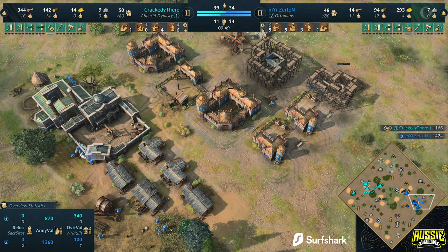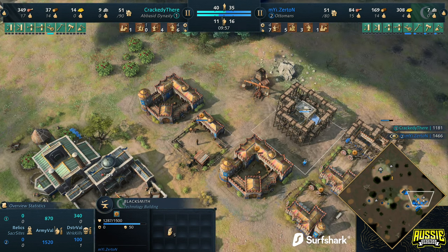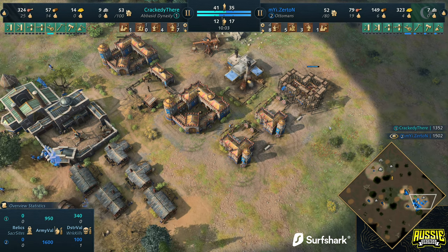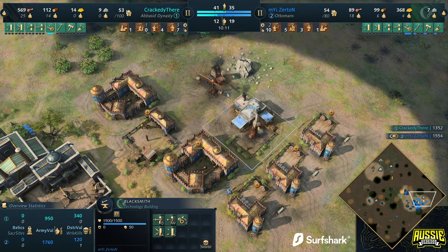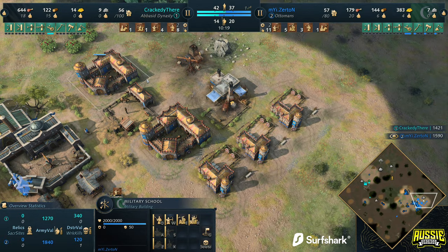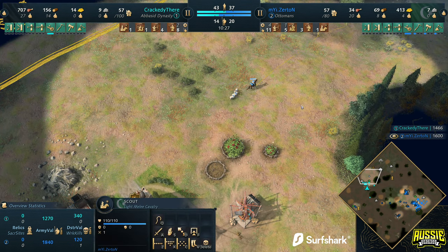The blacksmith is finally going to be getting added in for certain. He's done this a couple of times in this series already when he's played the Ottoman — I don't know whether he intentionally forgets the blacksmith or just delays it. I think it is intentionally delaying the blacksmith. But he could have moved it one more tile over — Zertan, we're going to have to have a chat about this later. You can't be leaving your military school out of the blacksmith's AOE. That's an important mechanic.